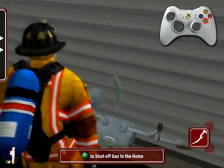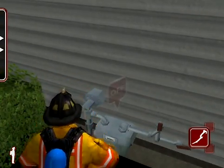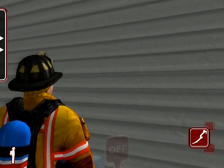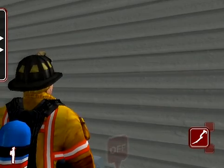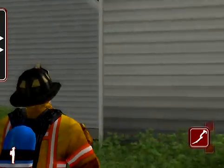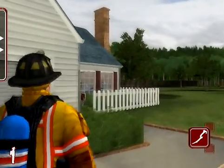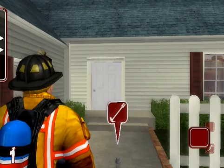Pressing the A button will shut off the gas to the home. Notice that our help box has disappeared — this is because the gas is already off. If you approach an object that has no interaction, or has already been interacted with and requires no more interaction, no help box will appear and pressing the A button will have no effect. Each tool has its own set of interactions that it may perform. These interactions are always indicated using a help box and are generally always performed using the A button.